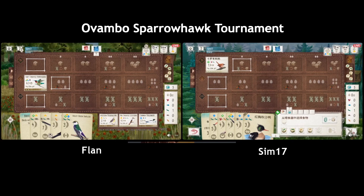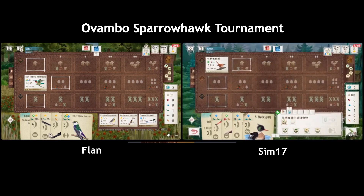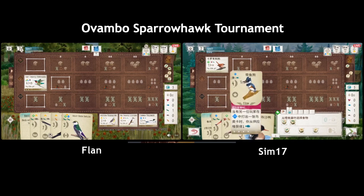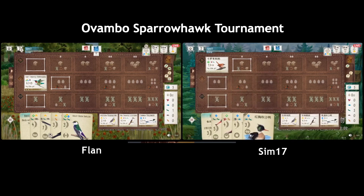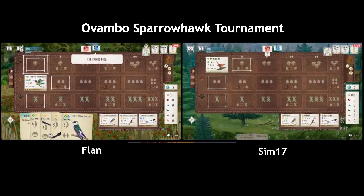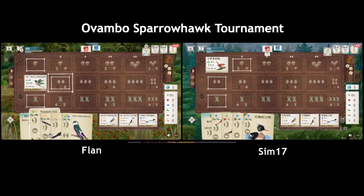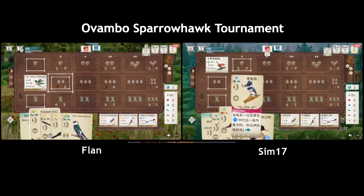I think what happened is they had the plan: use the cherry, get in slug, play the Swallow — then the Swallow got taken by Flan which wasn't expected. And then they just didn't reset their plan as soon as Flan took a different route to what anyone was expecting. This is interesting — both of them are very aggressive with their card draw here.